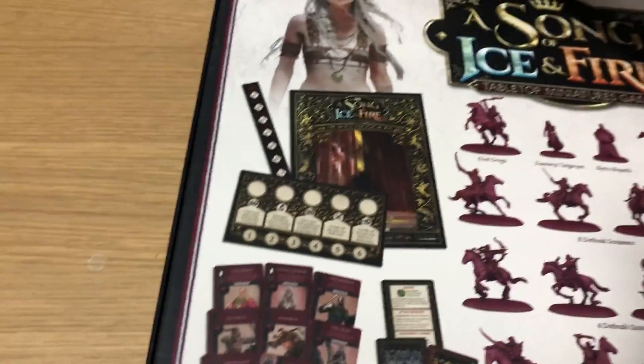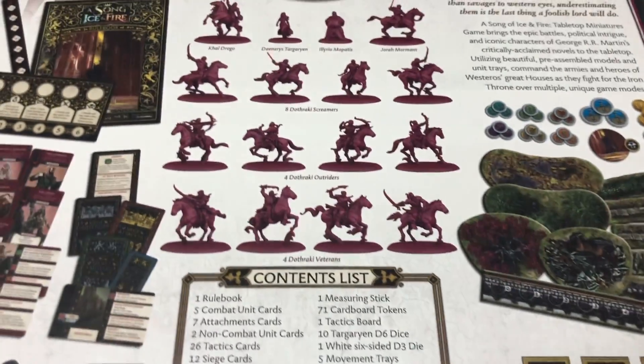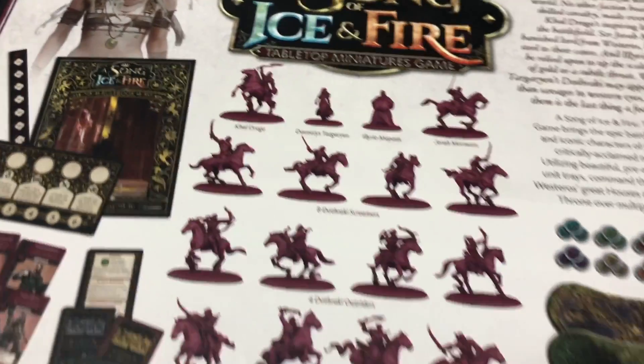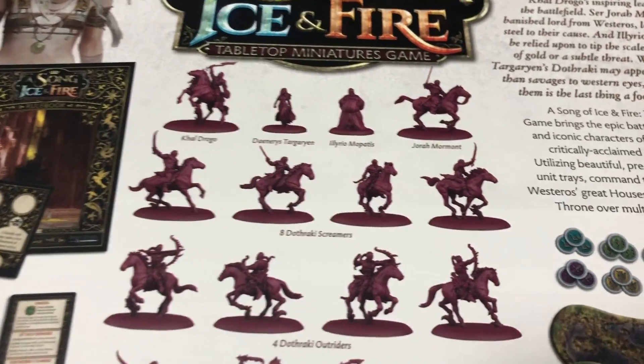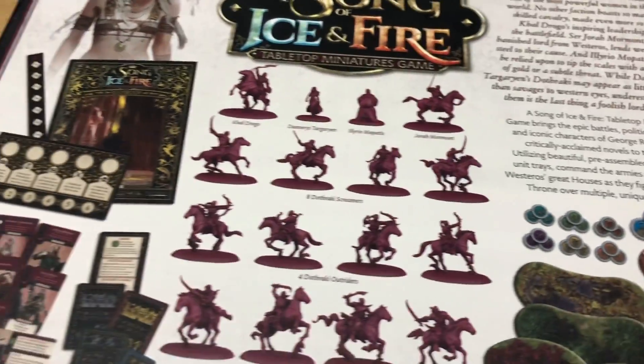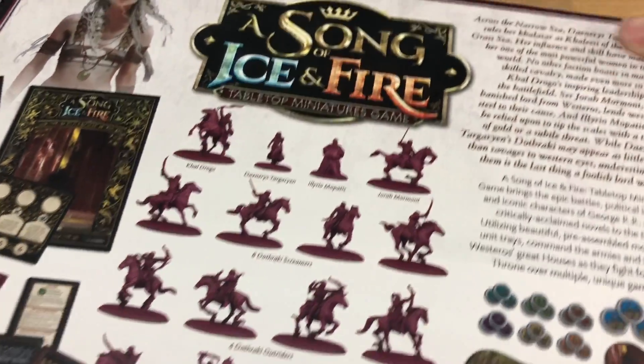Alright, so what's in this box? Lovely lovely things: the Dothraki Veterans, Outriders, Screamers — we've got Khal Drogo, Daenerys, of course Ilryo, and we have Jor Moment.